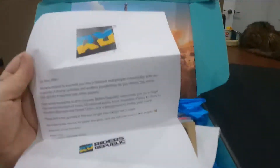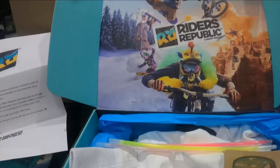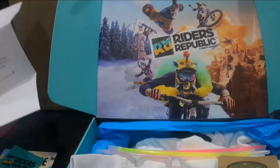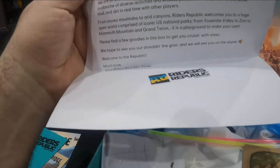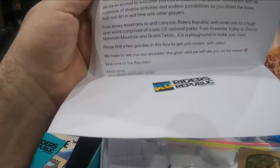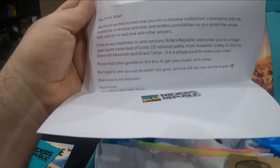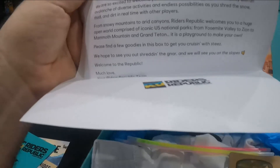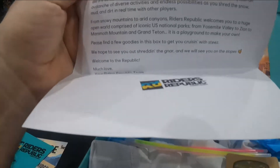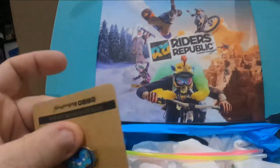This is the welcome letter from Ubisoft: 'We are so excited to welcome you into a massive multiplayer community with an avalanche of diverse activities and endless possibilities as you shred the snow, mud, and dirt in real time with other players. From snowy mountains to arid canyons, Riders Republic welcomes you to a huge open world comprised of iconic U.S. national parks — from Yosemite Valley to Zion to Mammoth Mountain and Grand Teton. It is a playground to make your own. Please find a few goodies in this box to get you cruising with steez. We hope to see you out shredding the gnar and we will see you on the slopes — welcome to the republic!' All right, we have a pin first up — beautiful looking pin.